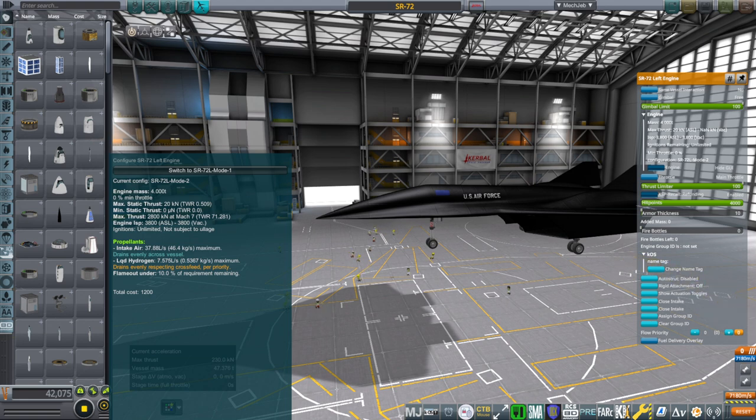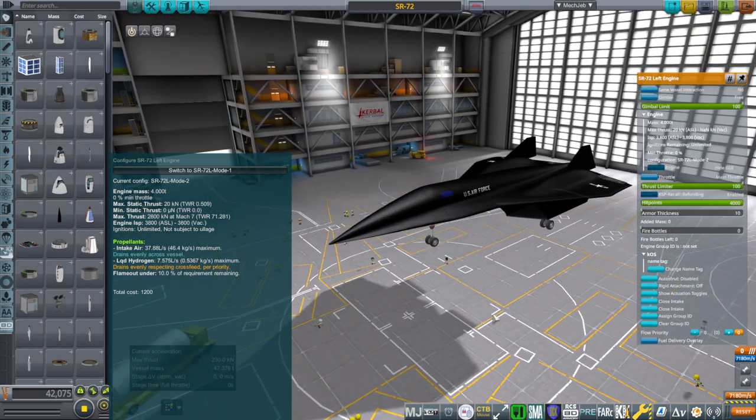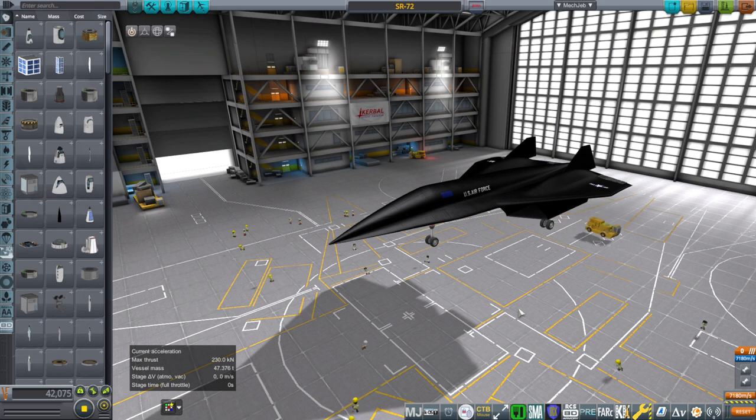This is also Realism Overhaul, so there are peculiarities — it's a Realism Overhaul style hybrid engine configuration that I'm using to configure these, so it's not a stock module. I'm going to have to figure that out. We have improvements, but we haven't quite gotten there yet — Mach 4 so far. Thank you for watching, I hope you enjoyed this video. If you did please press like, leave any comments or suggestions in the comment section below, and I'll see you next time.